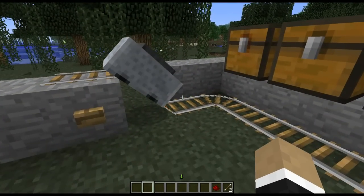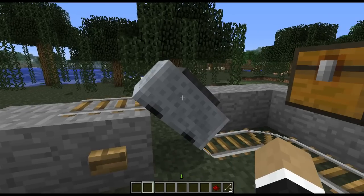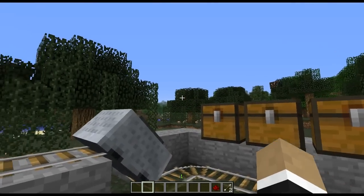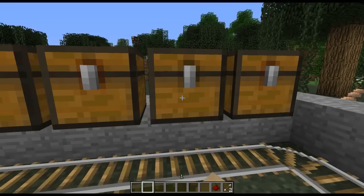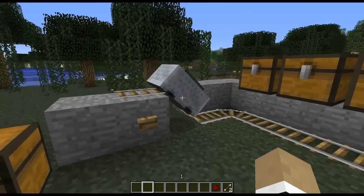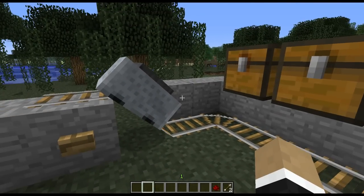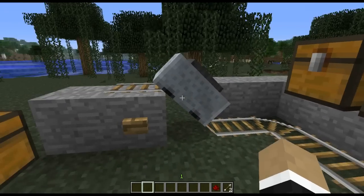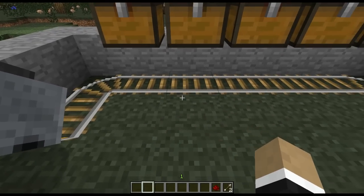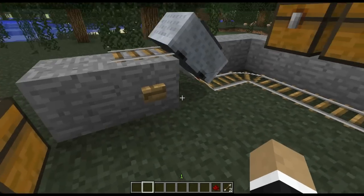Now let's move on to an entirely new type of minecart — the hopper minecart — and it functions in a manner that you might expect. If you have it run under some chests, each of which has a certain item in them, it will pick up the item from the chest. Strangely enough, it seems to not pick up every chest — it's kind of picky as to what chests it'll actually take items from. I also haven't figured out how you actually get it to give items; I only know how to get it to take items, so it's a very greedy minecart.